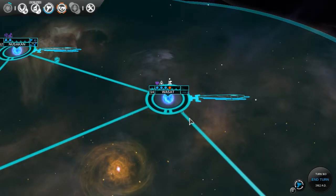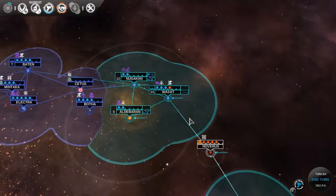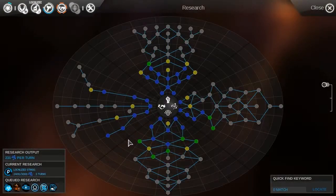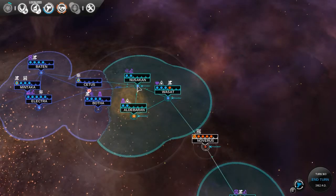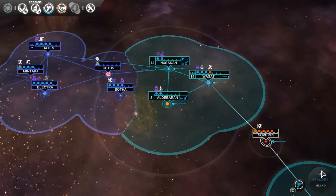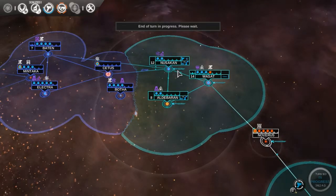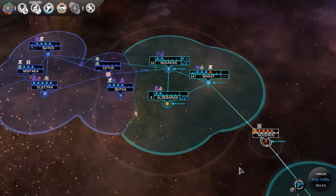Hello everyone and welcome back to Harmonizing Endless Space. Last episode we researched a lot of things, actually finished off this diplomacy tree, and the Empire declared war on us. We're going to end a turn right here because we have nothing to do right now except defend and expand our little circles.